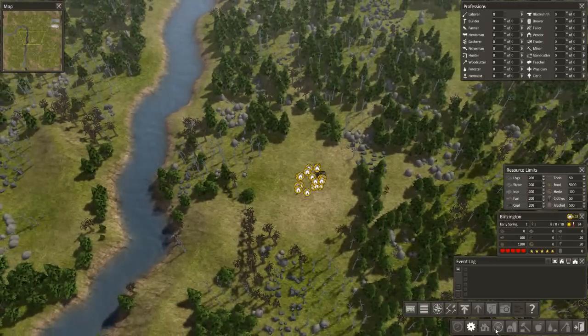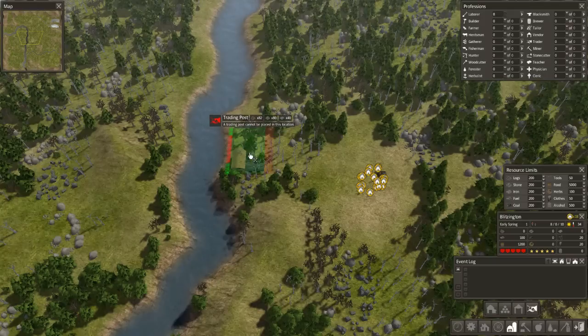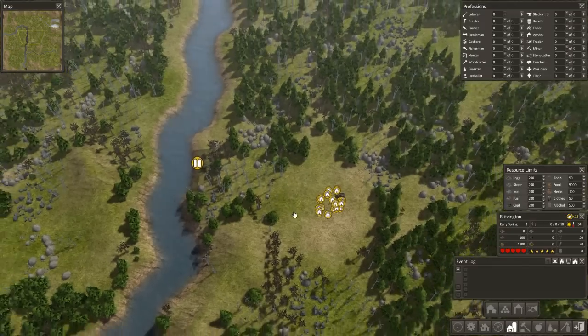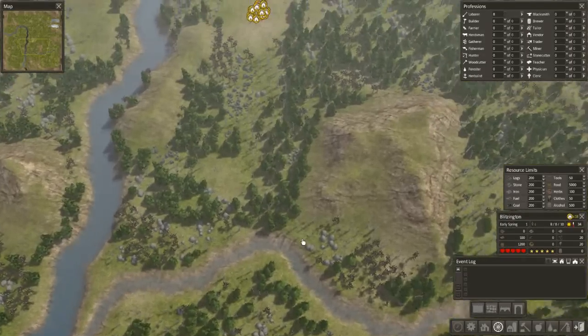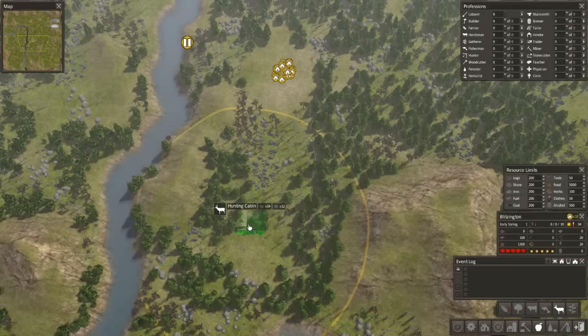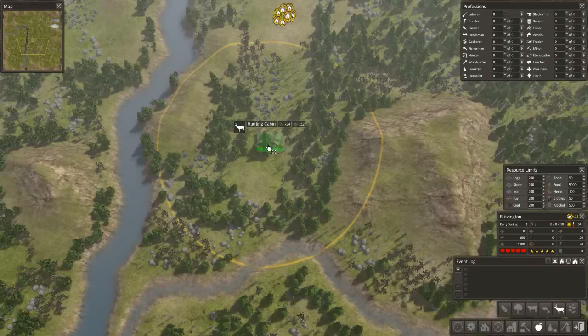So without further ado, let's rock and roll. I'm going to place down a trading post right away and pause it — eventually I'll need to build that. This area looks like a good area for hunting, so let's place down a hunting cabin right down here. That's a good landmass to hunt on right there.